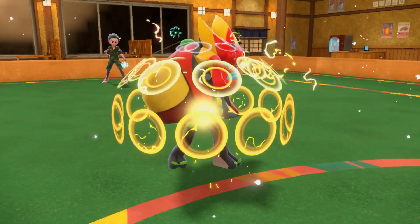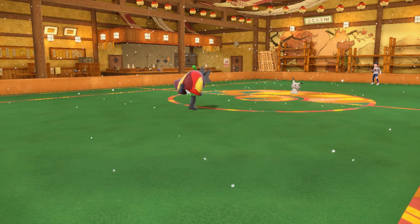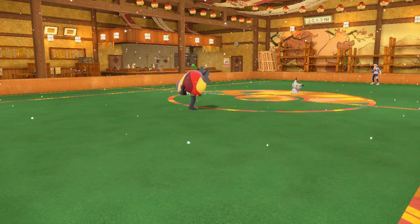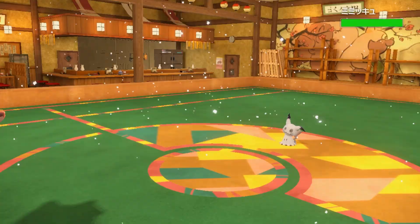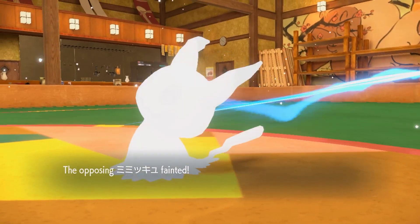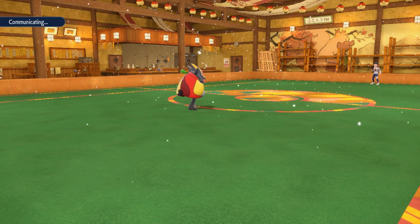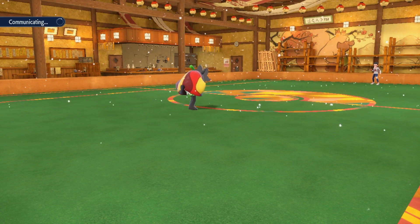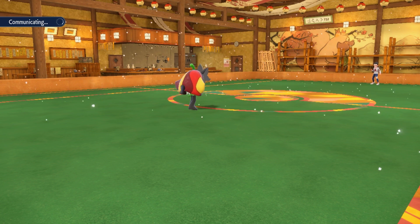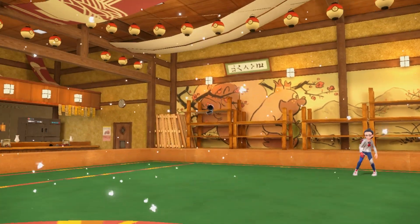The funny thing here is I don't have max Speed in this Ogerpon and I'm also Adamant nature, so that ends up really biting me — my opponent is going to be faster and they're going to paralyze me with Thunder Wave. I do knock them out though. Luckily I do not get fully paralyzed, so I'm going to one-hit KO them with Ivy Cudgel — again, thanks to the fact that I have Mold Breaker. But that does mean my opponent has two Pokemon left.